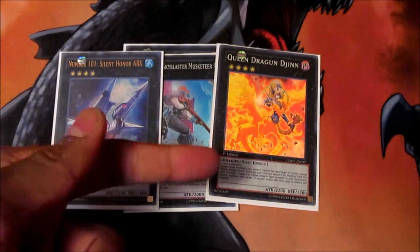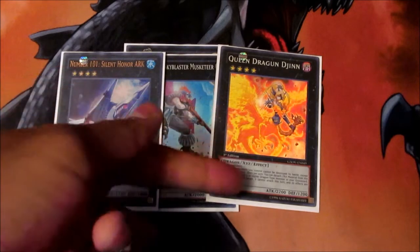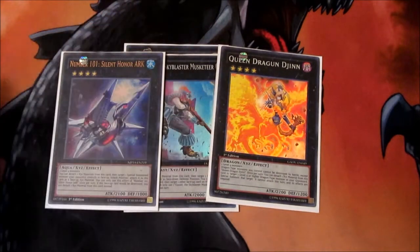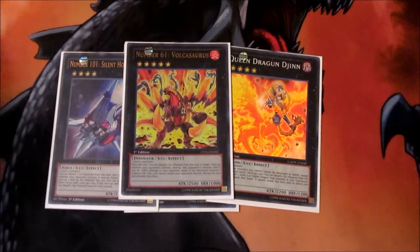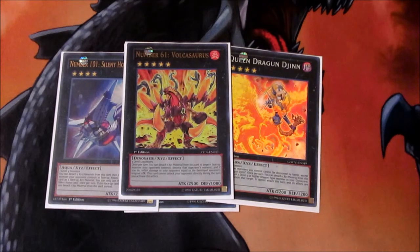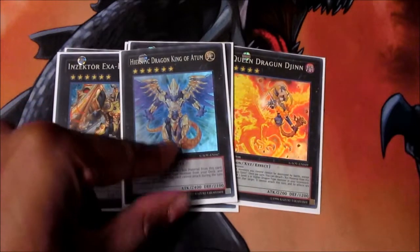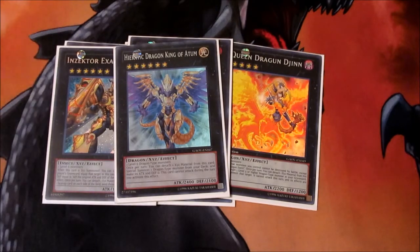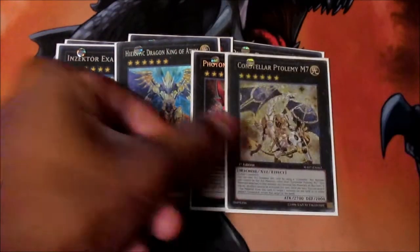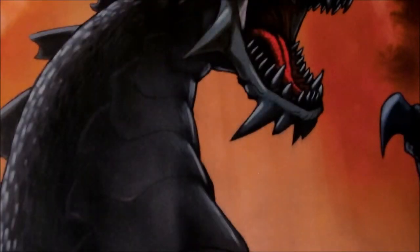Queen Dragun Djinn is mainly for the explosive effect with Black Rose — having Light Pulsar, she can be really helpful. She can prevent dragons from being destroyed by battle, which makes your dragons safe from harm. For rank fives, one Volcasaurus for extra burn and to get Gaia Dragon onto the field. For rank sixes: one Beatrice, one Abyss Dweller — rarely sees play but helpful if you want to get Red Eyes or Light Pulsar onto your field. Strike Bounzer and one Number 11: Big Eye. For rank sevens, one Gaia Dragon. That's it for the XYZs.